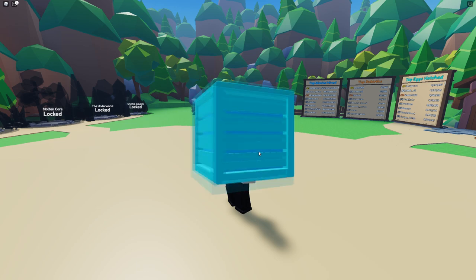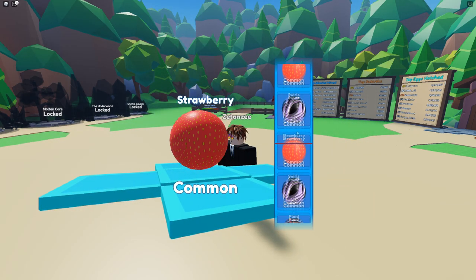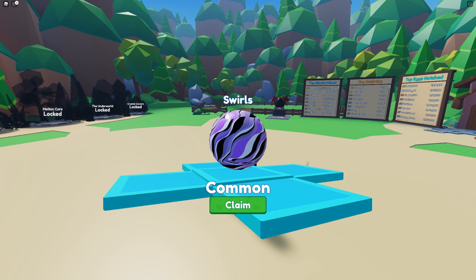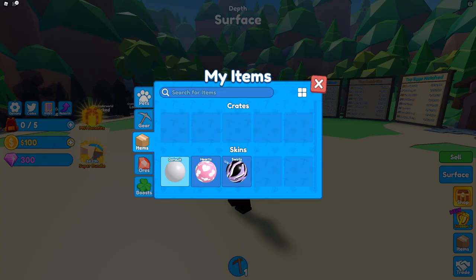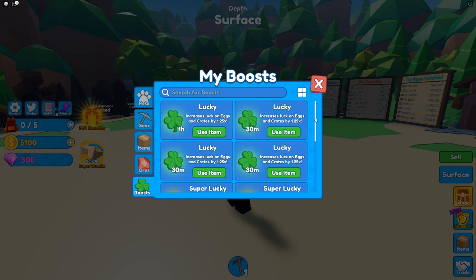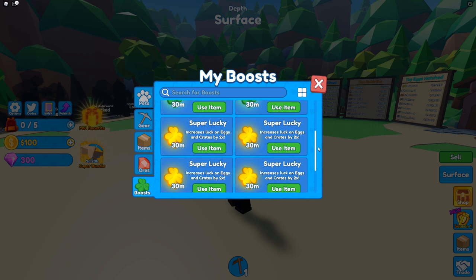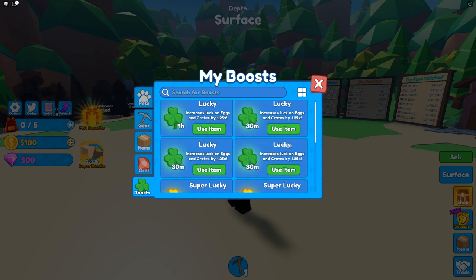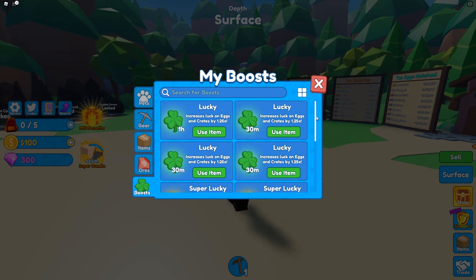Let's go and open up the rare crate now. I really want to get a super rare one. Come on — unique, rare, rare — oh, right between rare and epic, but this one still looks really cool, it's called Swirls. I really like the purple, white, and black color on it, and we can equip that on our backpack or tool. In total we got four super lucky boosts for 30 minutes — basically two hours of luck — and four lucky boosts, three for half an hour and one for an hour, giving about two and a half hours of 1.25x luck.